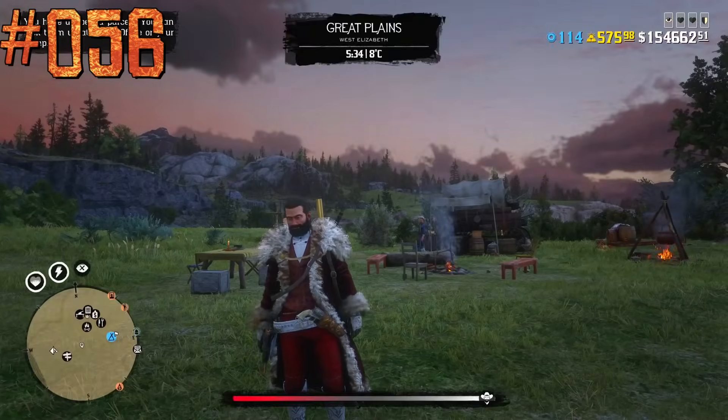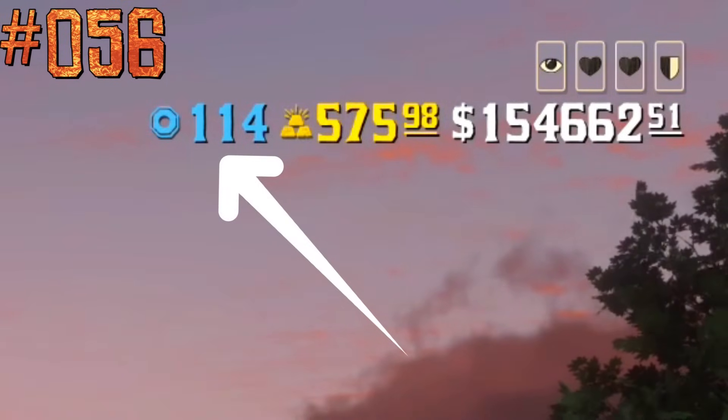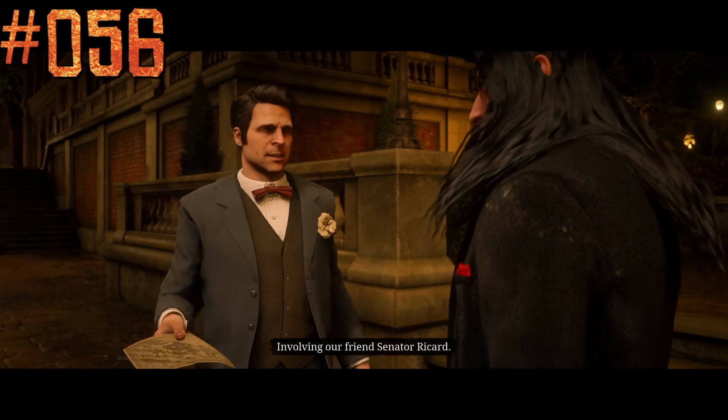There are four currencies in Red Dead Online: Dollars, Gold Bars (a premium currency), Role Tokens that players get for leveling up roles, and Capitale — a pretty pointless currency that Rockstar added with the Blood Money Update.